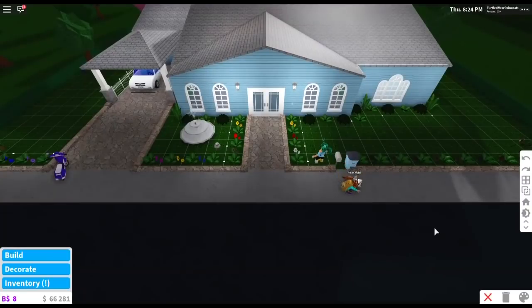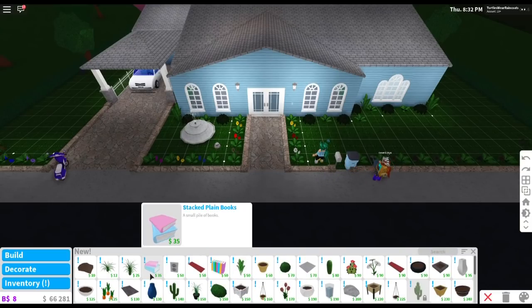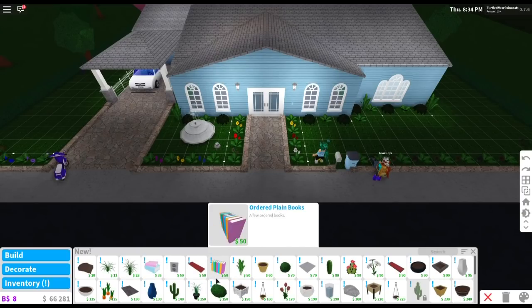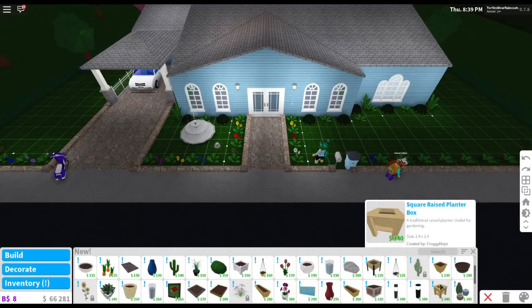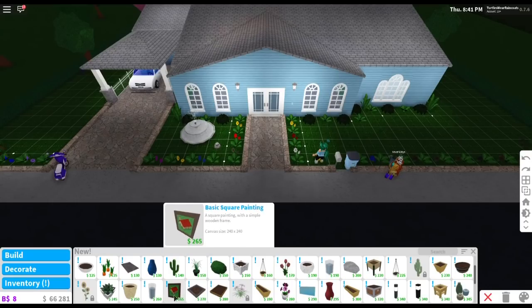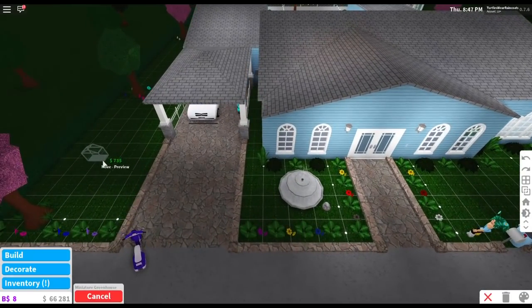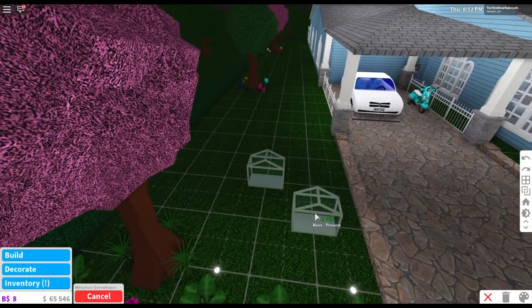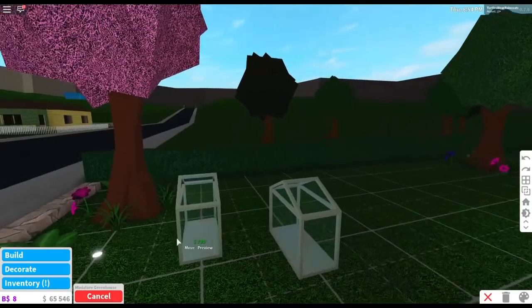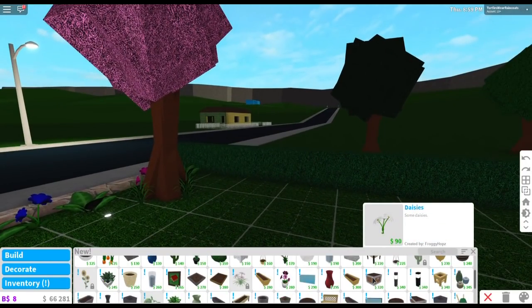Let me show you where it is — you have to go to build mode. Sorry Kitty, I have to kick you out. We go to decorate and look at all these new items: dirt piles, grass, books, electrical outlets, long carpets, more books, and plants. They have this miniature greenhouse, but look how small it is. That's why I decided to make my own — this was just not big enough for someone who loves lots of flowers.